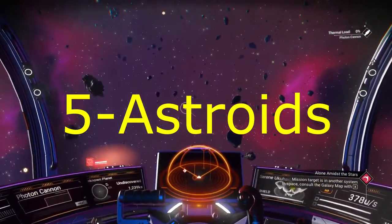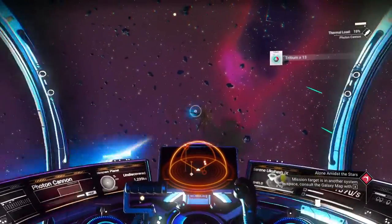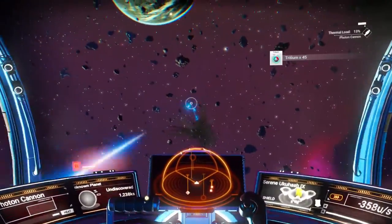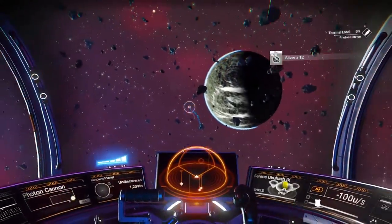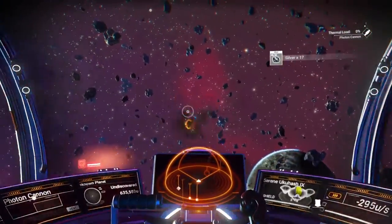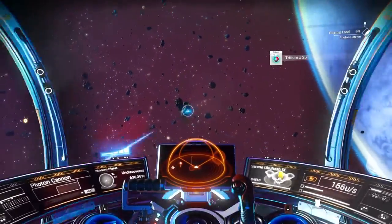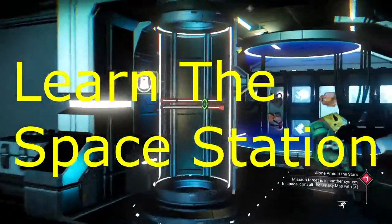The next tip is asteroids. Asteroids are a great way to get resources that you cannot obtain from the ground on planets — you get pulse engine fuel, gold, silver, all kinds of stuff. If you can't find something, chances are you're going to find it in space as far as elements go. Definitely check out the asteroids; you will need some for certain quests.